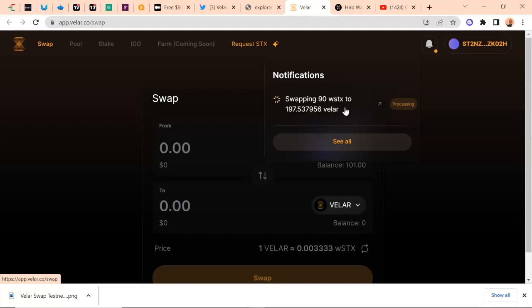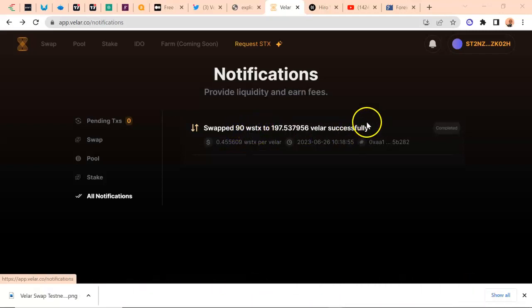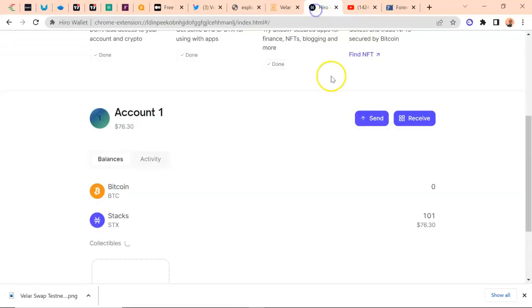If you want to actually participate in this, you must be patient. It took several minutes to complete, but you can see it has been completed and we have successfully swapped STX to Vela. For those wondering how to get the STX, there's a testnet request on the platform — just click here and request one STX. If you refresh the wallet now, you can see we have 245 Vela in the wallet, and a balance of 10.25 STX still left.